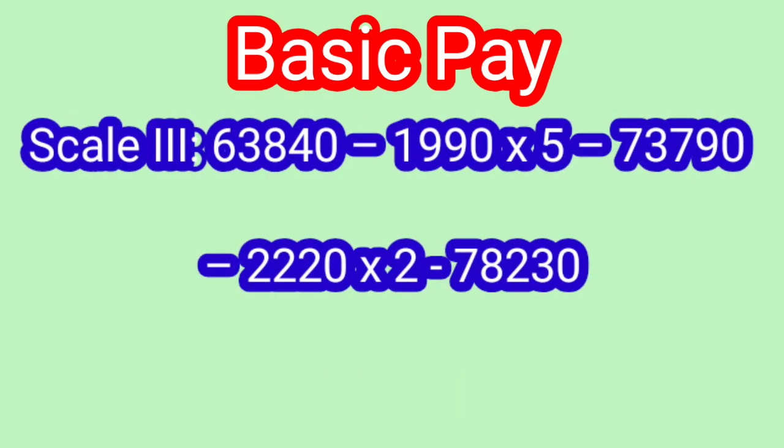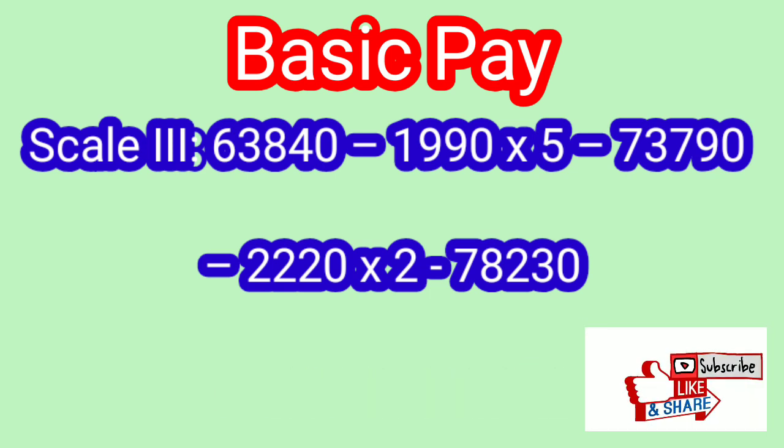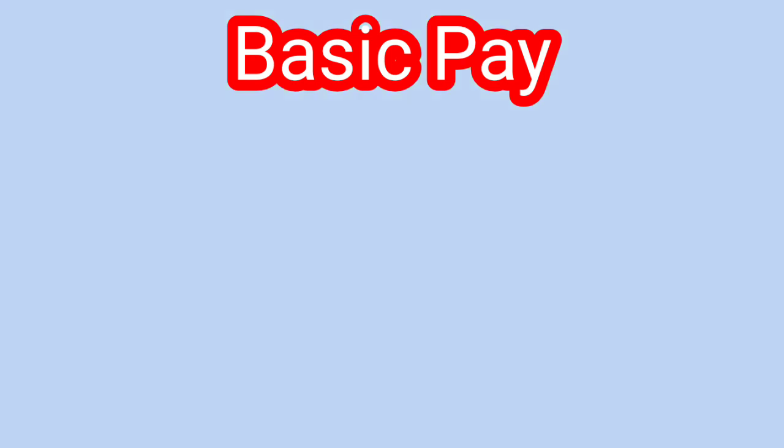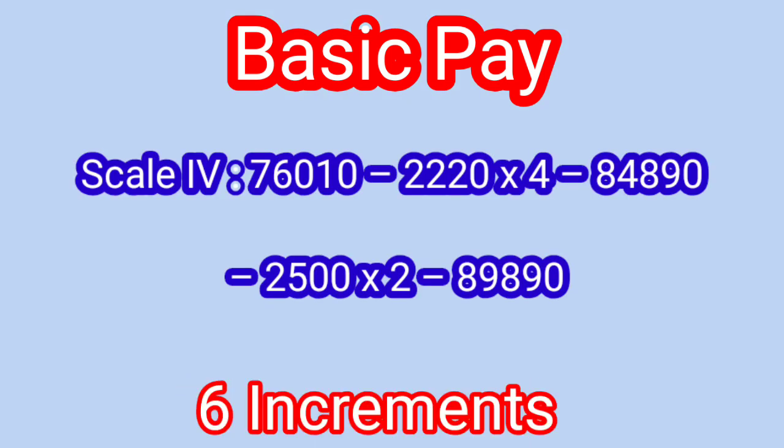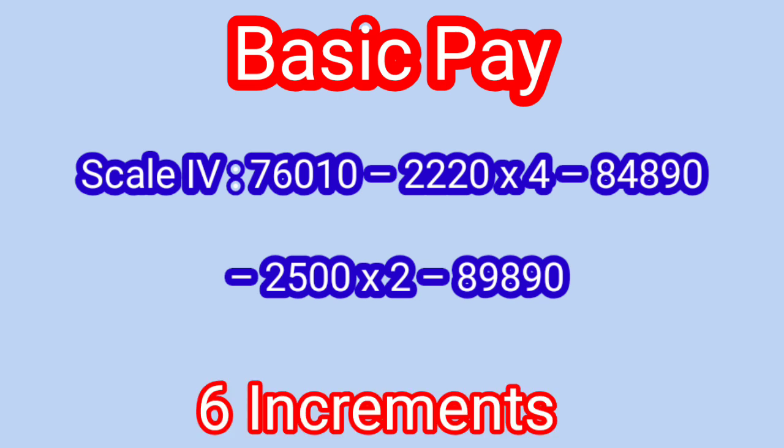Scale 3 officer's basic pay is 73,840 to 78,230 with 7 increments. Scale 4 officer's basic pay is 76,010 to 89,890 with 6 increments.